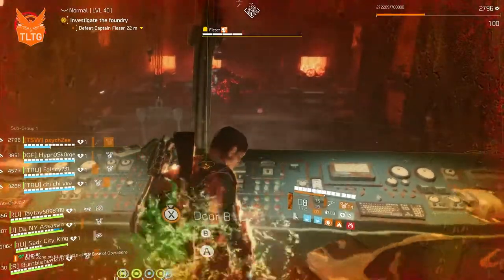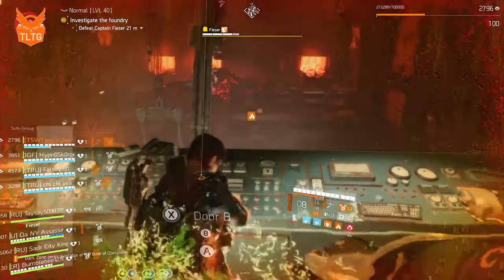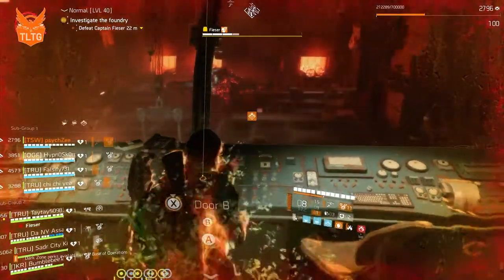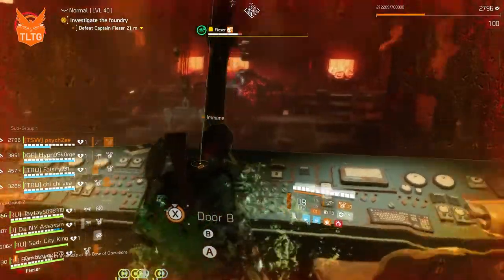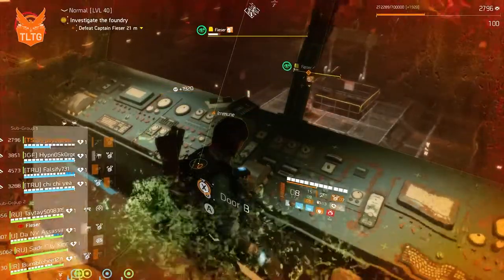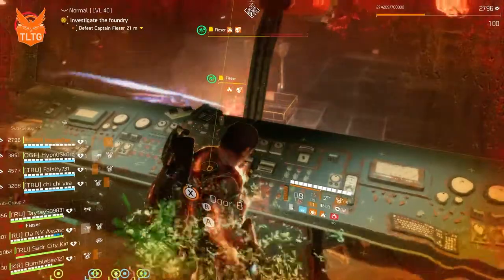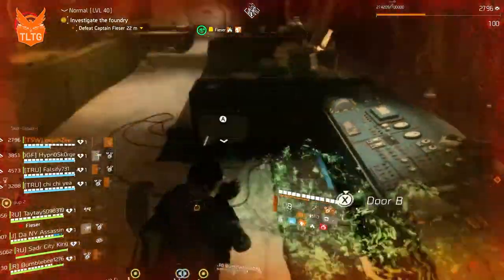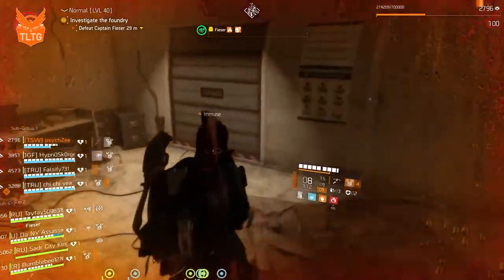Once my furnace person is inside bravo airlock safely I will drop the door temporarily to let them clear their stacks. This gives the rest of the team an opportunity to join them in the airlock. Once everyone is in I will open bravo and we can kill the boss. Once the boss is dead the control room doors will open up and you can rejoin your team.